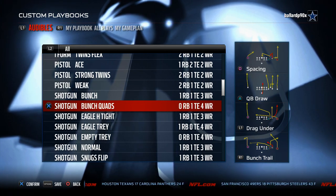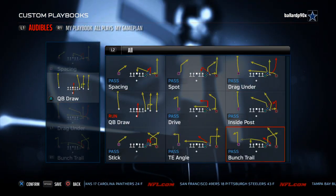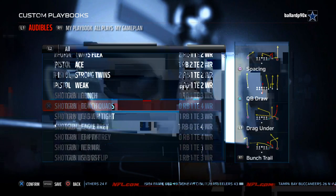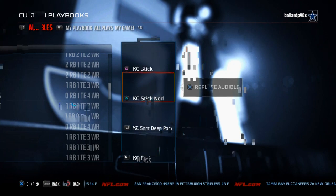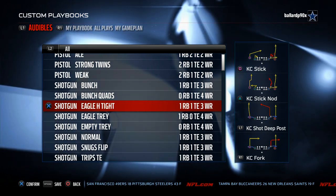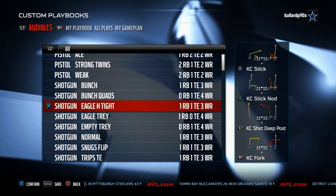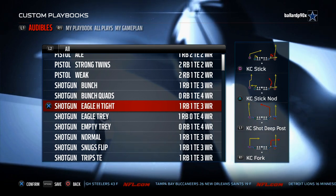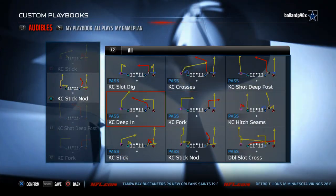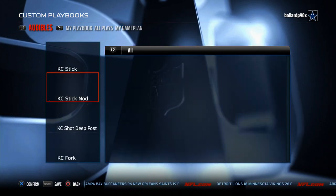Kansas City has a Shotgun Bunch Quads, which is still one of the best man-beating formations in the game — a really good concept year to year with a lot of good plays. It also has the Eagle H Tight, one of the best passing formations every single year. The KC Stick and Nod does a really good job against man, and the KC Deep End is probably the best passing play for everybody's money.